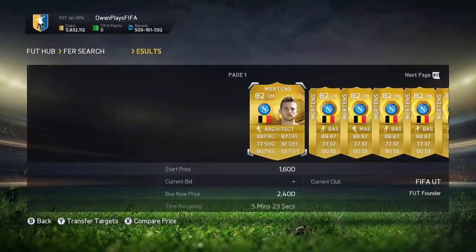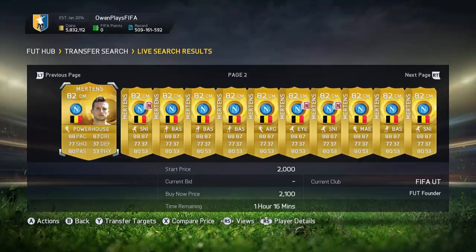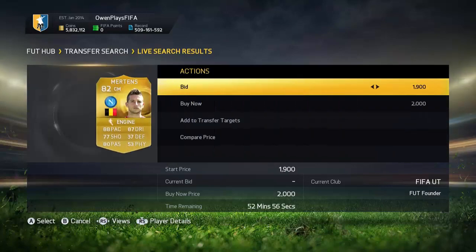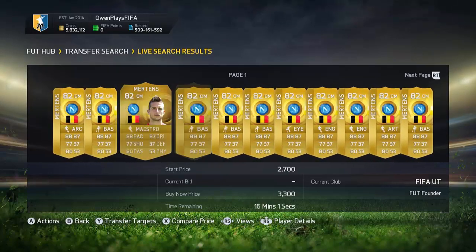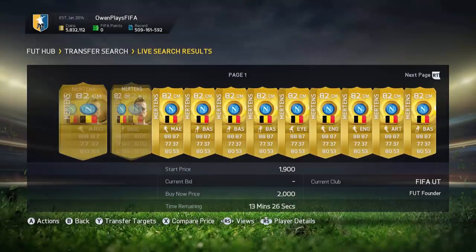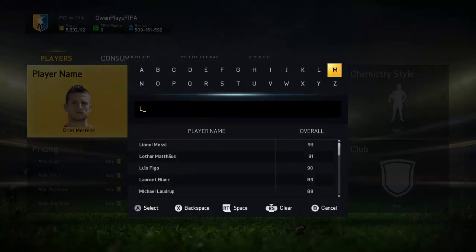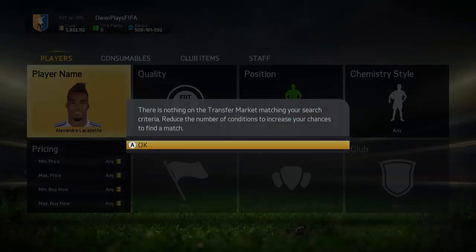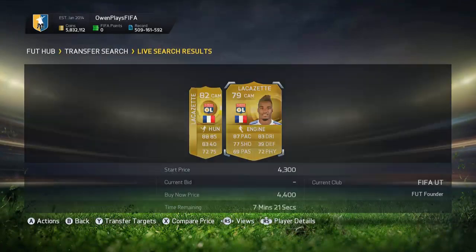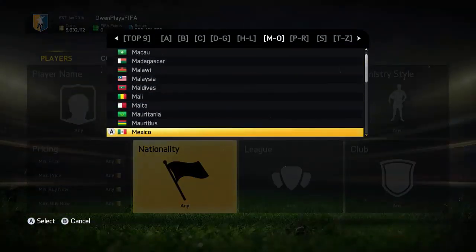The next method is the position change method. These Mertens are so cheap — 2.1k. You can pick that one up, and the next ones for 2k and 2.4k — bid on those as well. If you pick all that up, you'll sell them for like 4k, I'm not even joking. These kinds of players where the market has crashed are so easy to sell on in the end.